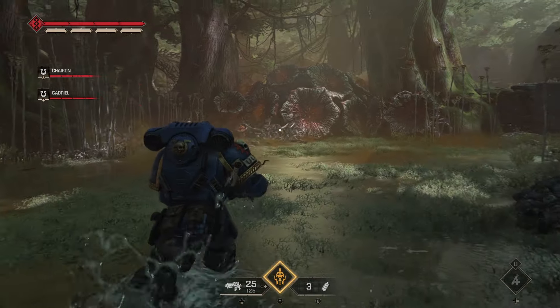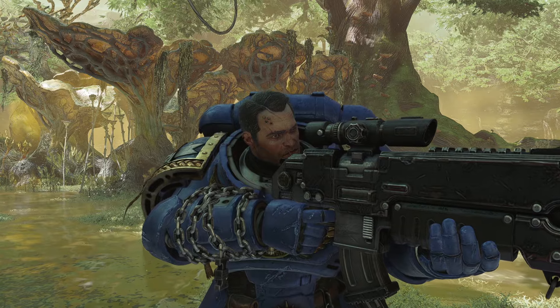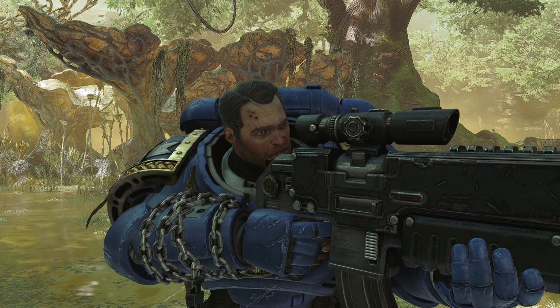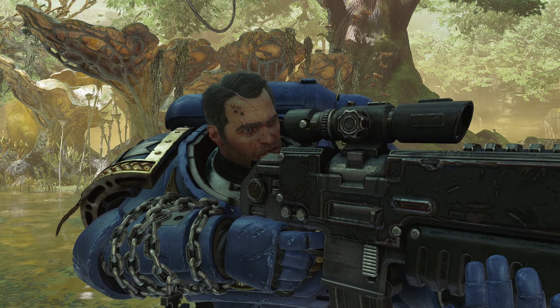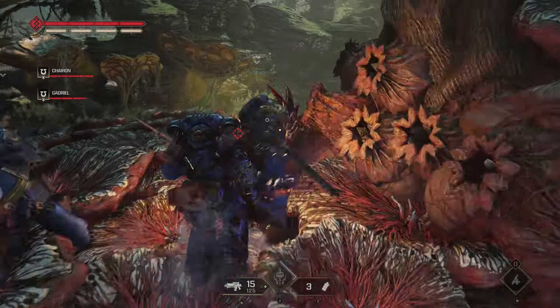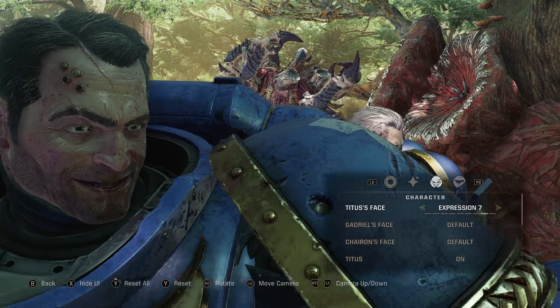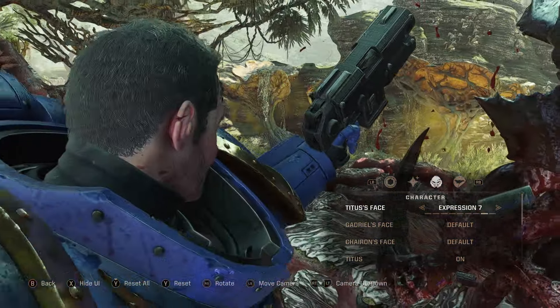Now for some small details that you might have missed. If you go into photo mode while aiming a weapon with Titus and zoom into his face, you'll see that one eye is closed. An interesting thing to note is that Titus won't close any of his eyes when using his sidearm left-handed as part of a gun strike.